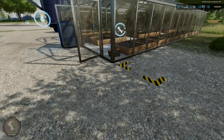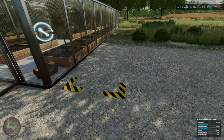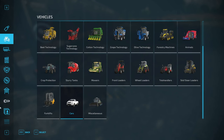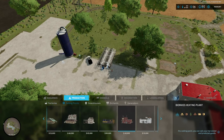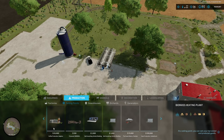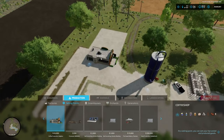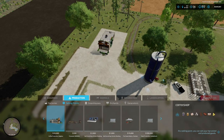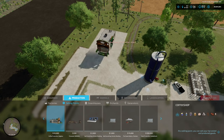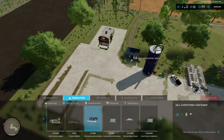While we're waiting, let's place down the last thing. Under productions and selling points you've got the coffee production coffee shop — this goes with the mod. Let's place it down. Another one that everybody can get is the sell everything mod, so we'll place one of those down too.